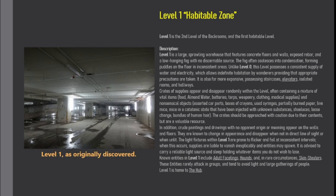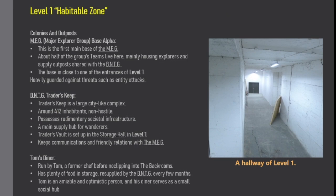Level 1 is home to the hub. Colonies and Outposts: MEG (Major Explorer Group) Base Alpha — this is the first main base of the MEG. About half of the group's teams live here, mainly housing explorers and supply outposts shared with the BNTG. The base is close to one of the entrances of Level 1 and is heavily guarded against threats such as entity attacks. BNTG Trader's Keep is a large city-like complex with around 412 inhabitants, non-hostile, possessing rudimentary societal infrastructure. It is a main supply hub for wanderers, set up in the storage hall in Level 1, and keeps communications and friendly relations with the MEG.